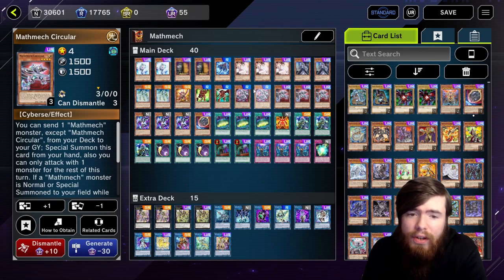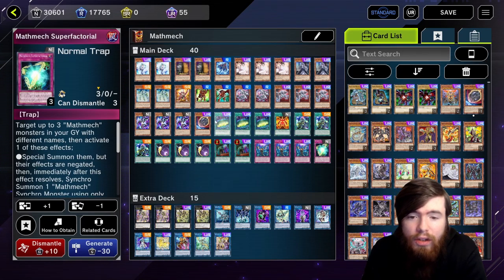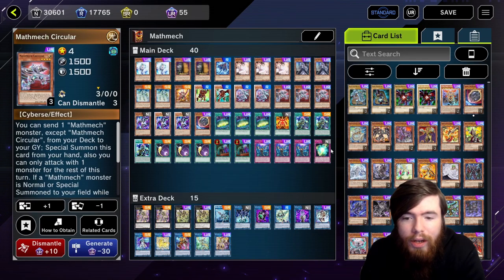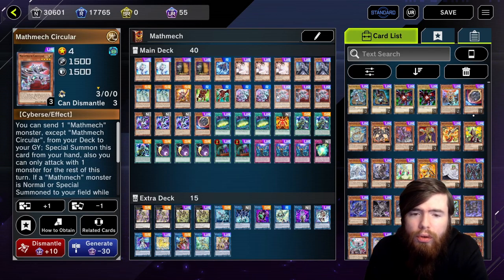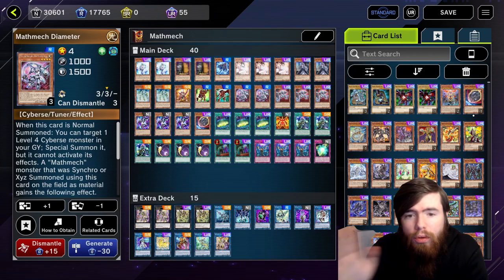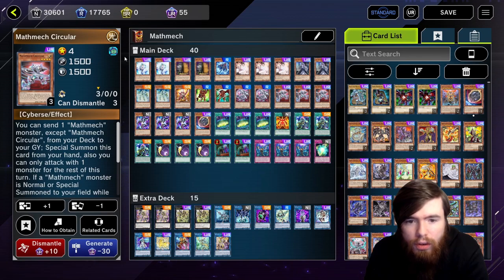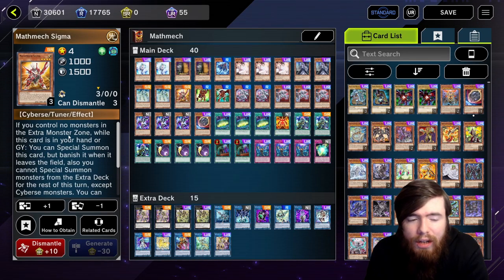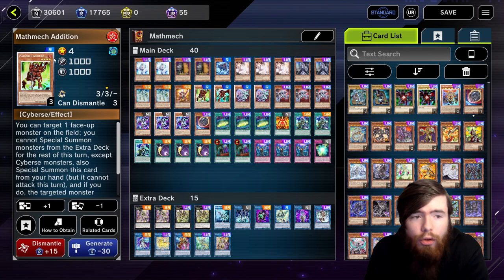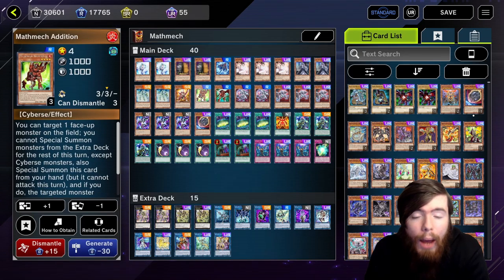Super Factorial is your best interruption card and the main going-first combo piece — set it, then during your opponent's turn target three Mathmechs in your graveyard, summon them all, and immediately Exceed Summon into Laplacian. From Circular you then Exceed off into Alimbersion and detach to search Diameter. Diameter Normal Summons and revives a Level 4 Cyberse from graveyard, setting up link plays. Sigma can also Special Summon itself if there's no monster in your extra monster zone. Mathmech Addition and Subtraction are free Special Summons and great Small World bridges — play at least one of each as fallback options for when you don't open Circular.